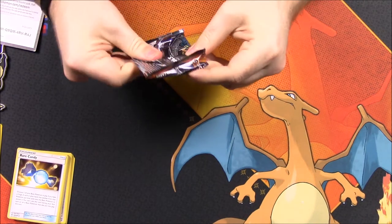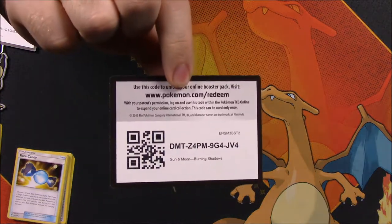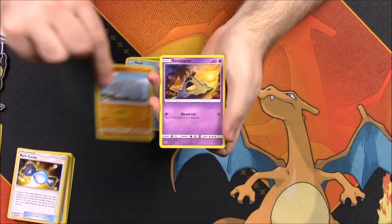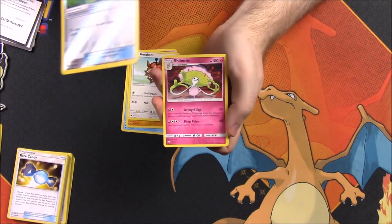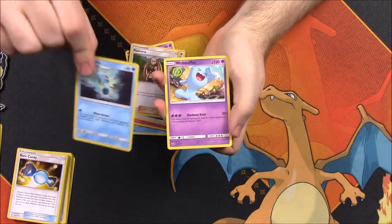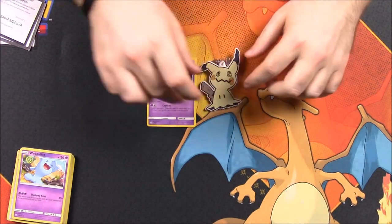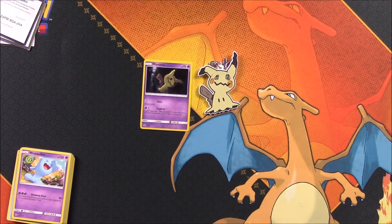And we get our Burning Shadows as our last pack. Here is the code for that — hope you get something good, better than me. We got a Caterpie, Meryl, Rhyhorn, Sandygast, Hoot Hoot, Bodybuilding Dumbbells Trainer, and a Shenotic as a rare. Then we got Dark Energy, Plumeria, Seedra, and Wobbuffet as our last card. So nothing really good out of there. But that was going to be it for the Mimikyu Sidekick collection, of course coming with our keychain — I assume that's why they call it the Sidekick — and our Mimikyu promo card.